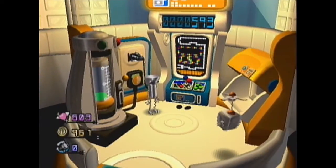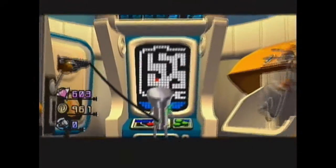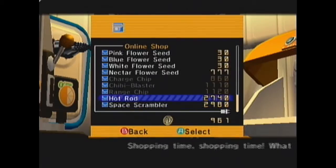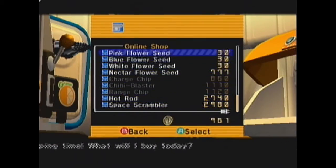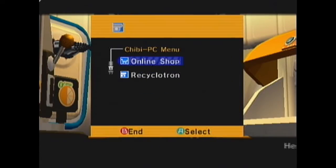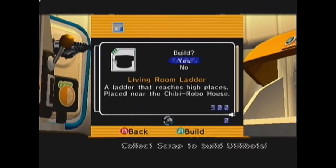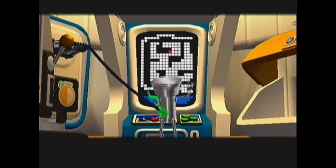Hey guys, this is Jave, and welcome back to Let's Play Chibi-Robo for the Nintendo GameCube. Let's start off this episode by checking out the shop. I think I usually do this. We'll keep the timer at 10, that seems to be working. We got our Chibi Blaster upgrades, so I guess we'll just save up for this expensive stuff like the Hot Rod and the Space Scrambler. And we still have no idea what the Recyclotron is — wait, living room ladder. Apparently I need to find this Bolt currency. Okay, so we're not going to worry about that yet.